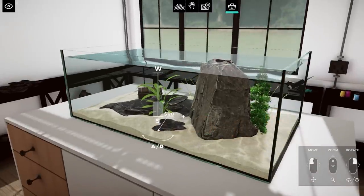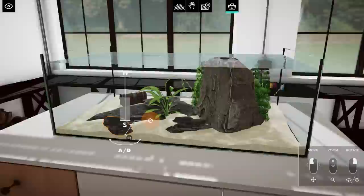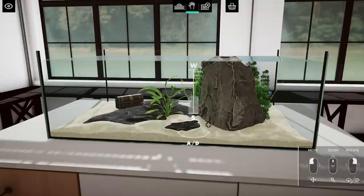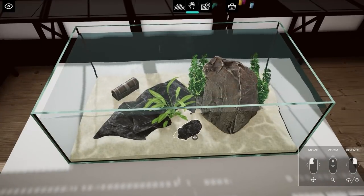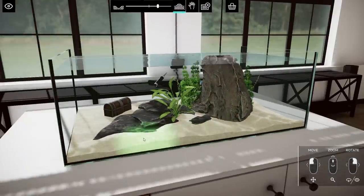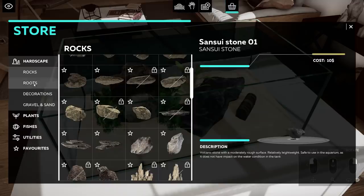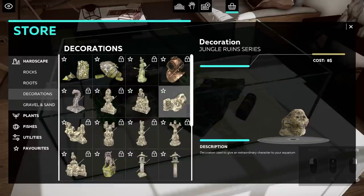Having some more rocks just works well. You can cover it a little bit more in the sand, even. I love that — that's really nice. We need a little bit more rocks, or maybe we can have a decoration on that back side. You can walk around this whole aquarium, so I think we should be good.